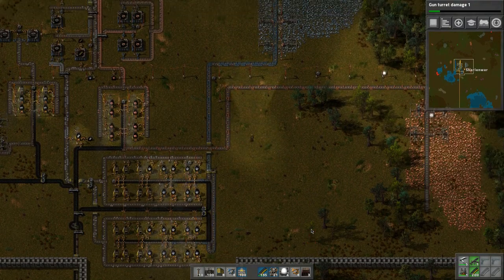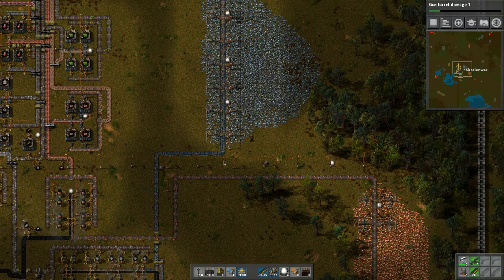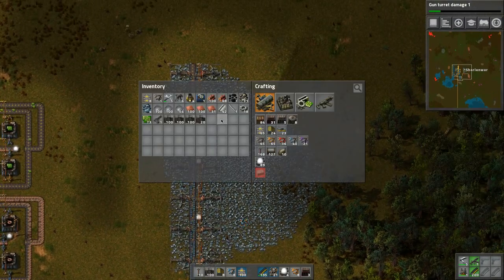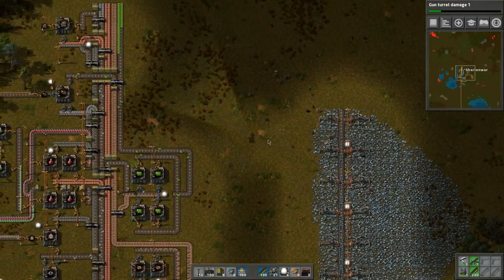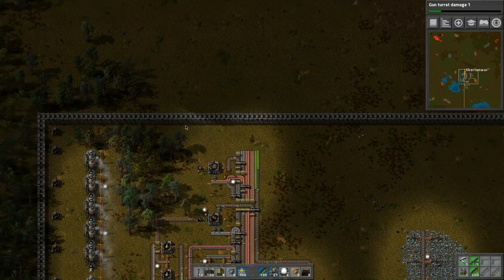It's definitely not filling in, so we'll do another row and kind of tie it in. The miners — what do we need to build them? Electronic circuits, iron gear, and iron plates. We're going into needing materials again, so we're going to have to expand upward here.